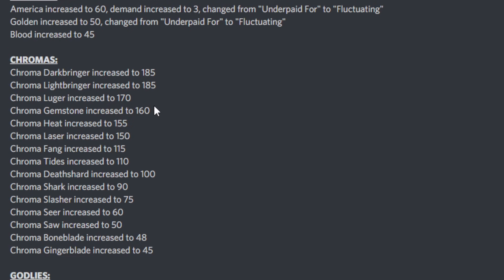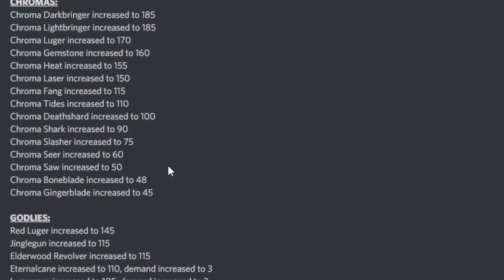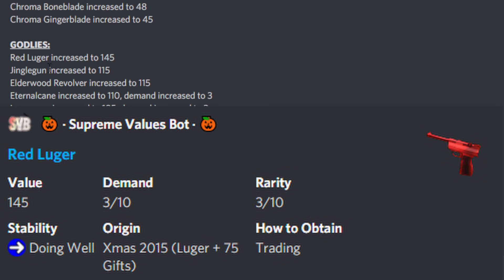Moving on to the chromas themselves — every single one has increased. There are no demand, rarity, or stability changes, it's all just value increases. This will probably keep happening for a while; I'm not sure when chromas will stop but right now they're doing a lot better than small sets. To name a few: Chroma Dark Bringer and Light Bringer are up to 185 each, Lugus not far behind at 170, Gemstone at 160, Heat at 155, and the Laser at 150. The rest you can pause the video to read.